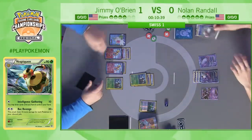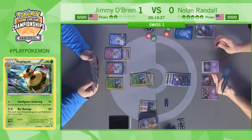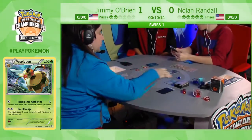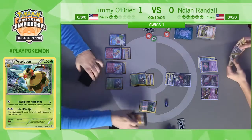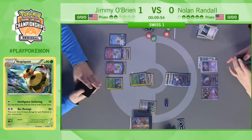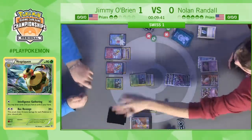It adds up — and that is a knockout! I don't see a way out of this for Nolan. Jimmy has two prizes remaining, three attackers set up, just needs one more EX knockout. Nolan has struggled to get anything going this entire game. One last turn to do something, but Jimmy is close to closing it out. After he got that third attacker with Double Colorless down, that was pretty much it. If Nolan had Enhanced Hammer he might have had a sliver of hope, but the loss is on the board at this point.